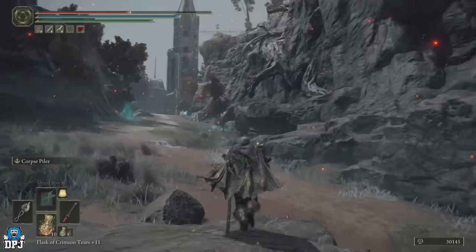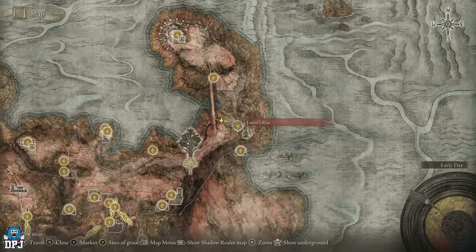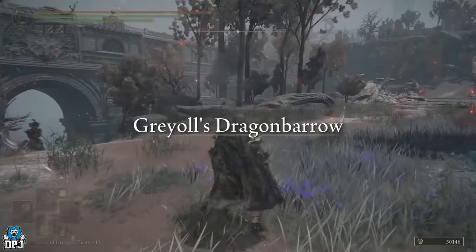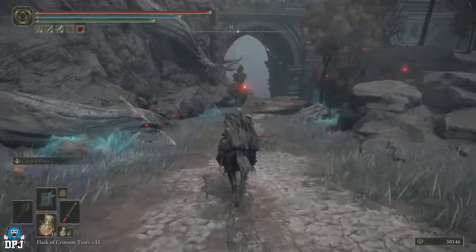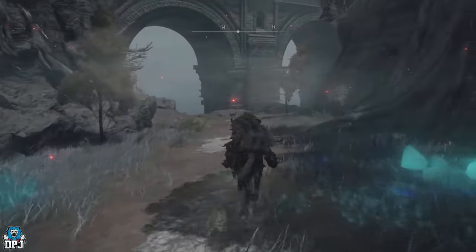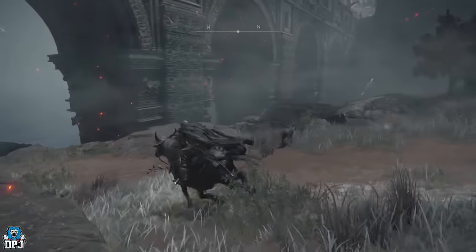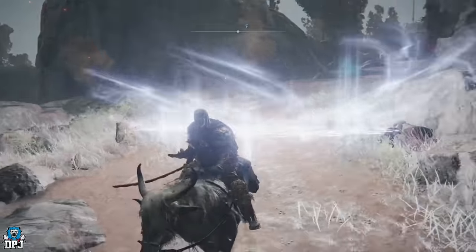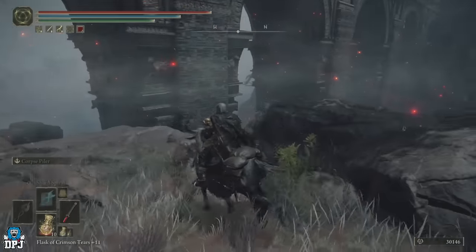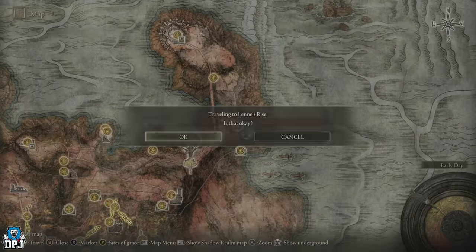The last two rune farms can be used by almost brand new players — literally players not long starting the game. The first is the classic boulder rune farm. From the Lenne's Rise grace point, run down this hill and wait in this spot for that boulder to spawn. When it rolls towards you, sprint and dodge out of the way — it rolls off the edge. You then get just under 3k runes. Fast travel back to that grace and repeat. If you go further down the hill there is another boulder you can do this with, but it's faster just farming the first one.